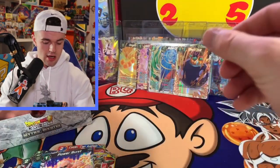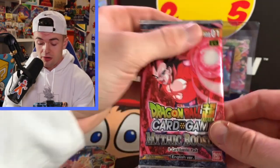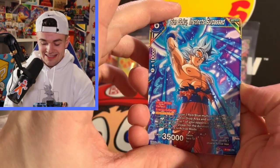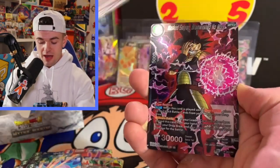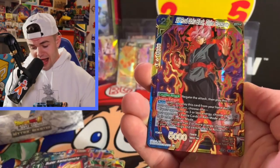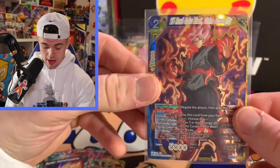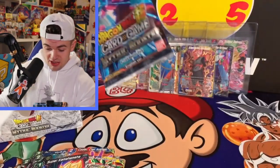Next one — this is it, Vegeta artwork, SS4 Vegeta — we're about to pull the SS4 Vegeta out of this pack! Instinct Surpassed Son Goku, Super Kamehameha, Mass Saiyan Brainwash No More, SS Rose Goku Black — I think I pulled this before actually, but it's not a bad card. It's actually a beauty right here!